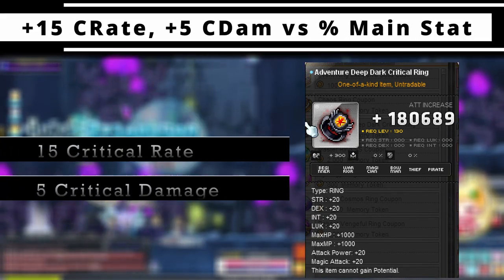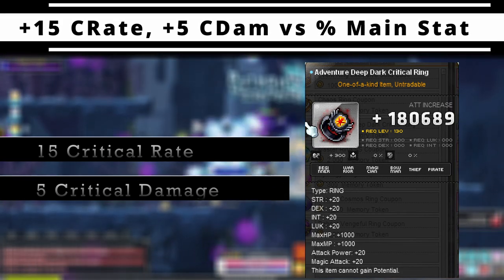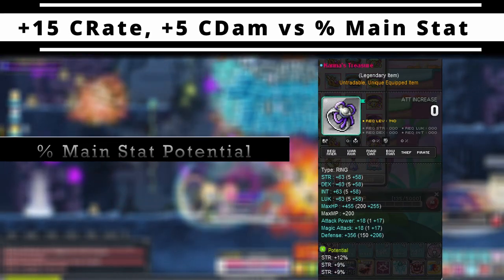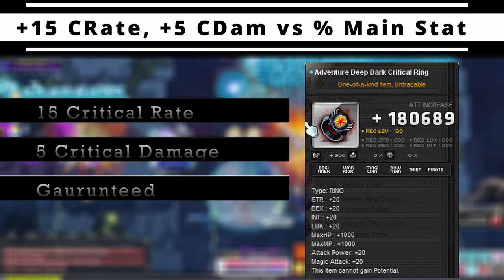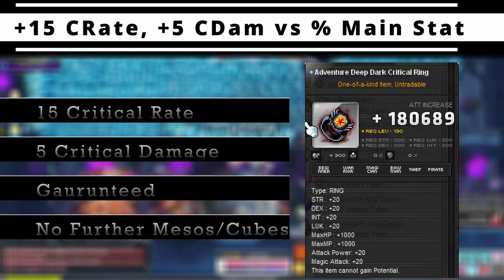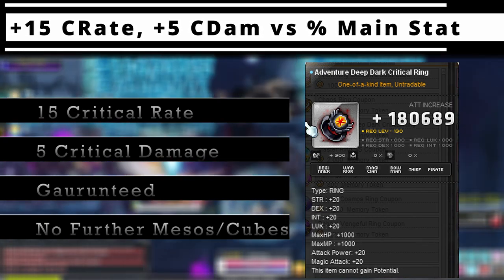The obvious question here, and the first big tradeoff we'll address, is whether it's better to have 15 crit rate and 5 crit damage, or main stat potential lines if you were to go the potential route. Before I do any math, this is a guaranteed 20 of the best offensive stats in the game, versus an alternative ring that requires further investment and luck to get an equivalent amount of useful stat, not even considering how effective those stats are yet.